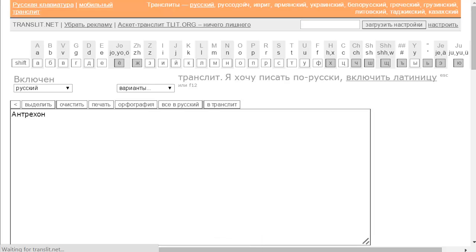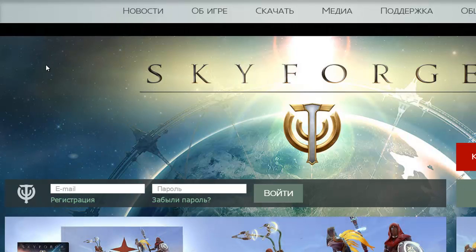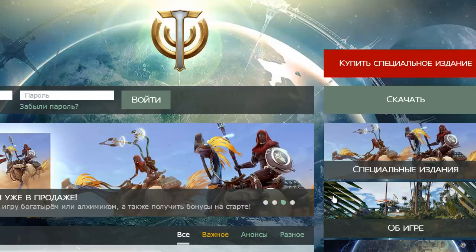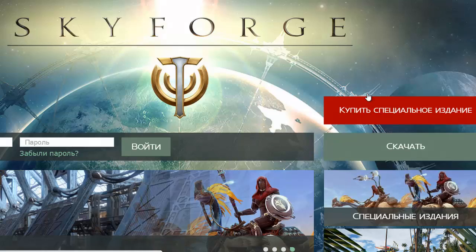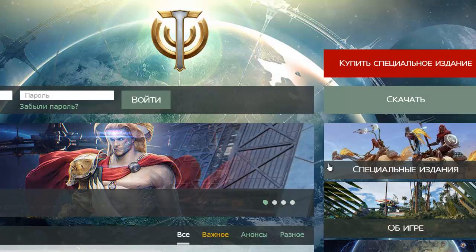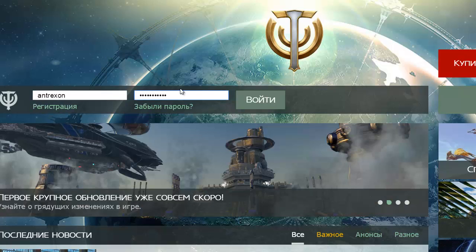Now go to the game website, which is sf.mail.ru — or you can just search for 'Skyforge Russian.' Here's what you'll see on this website. There's a big red button — do not press that, it basically says to buy the special early access version that gives you bonuses. What you want to press is this button here which says download. You also want to log in by typing your account name here, then click the login button to access your account.